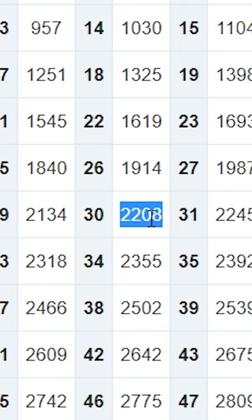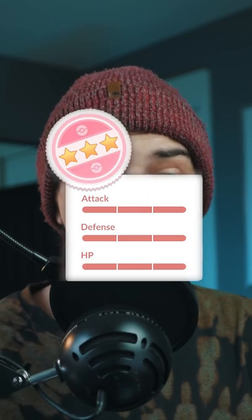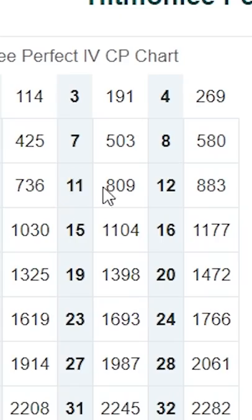If you see the CP 2208 in the wild for Hitmonlee, then that is a Hundo CP. Anything under that can be a Hundo. As you can see, if it's an 809, it can be a Hundo at level 11. However, it also could be a completely different mix of IVs bringing it down to an 809.